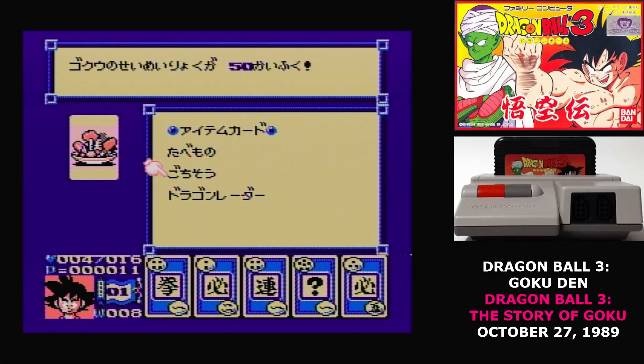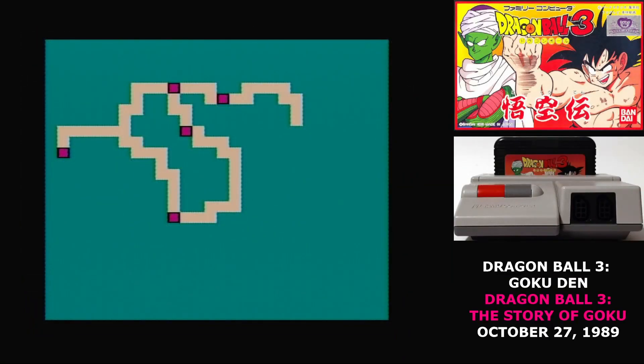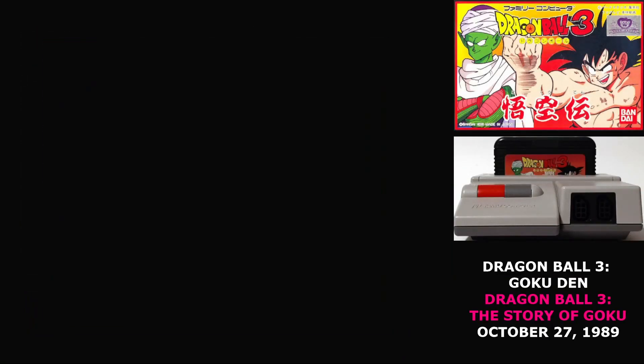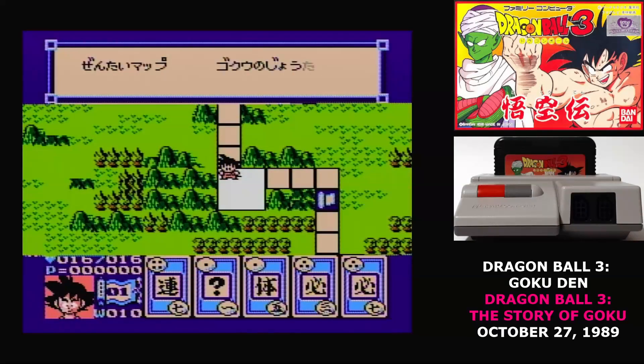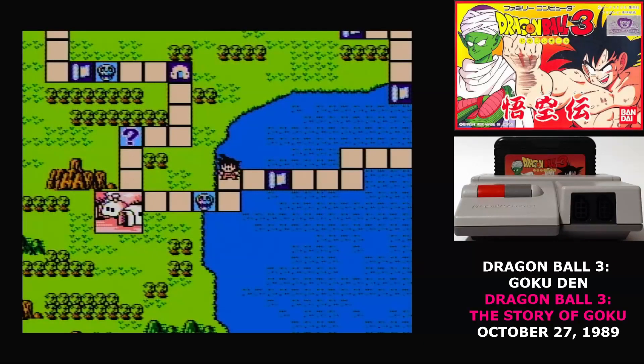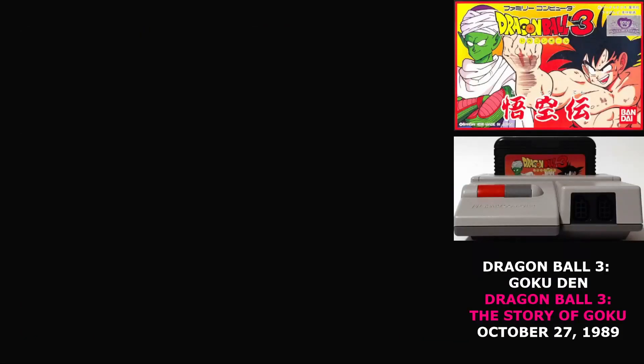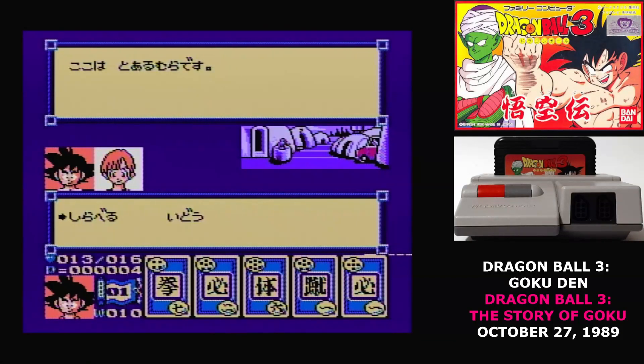It's actually pretty hard to get Goku past level 1. It takes a fair amount of experience points, and if you die it's game over. You can get a password at any point on the map — hit select to bring up the menu, where you can use items, check out the local area, see Goku's current stats, and get a password. As you're exploring the board game map, sometimes you'll find big squares with locations in them, which take you to adventure game segments.